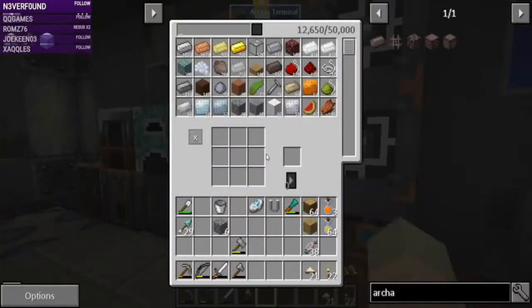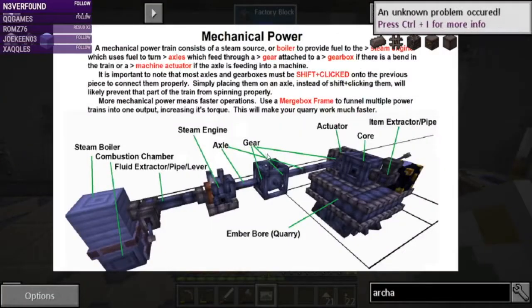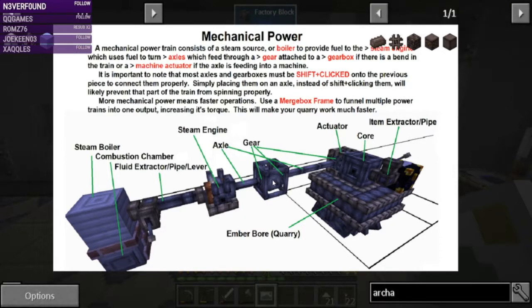Here's the picture I'm talking about - we're going to be setting up our ember boar. I need to make all of these bits and pieces. The steam engine and steam boiler setup is one way of doing it; another way is through a special machine the modpack maker created called a mechanical user, which would eliminate the steam engine and steam boiler from the process. I'll still need the axles, gears, axle box, and actuator to make my ember boar work.